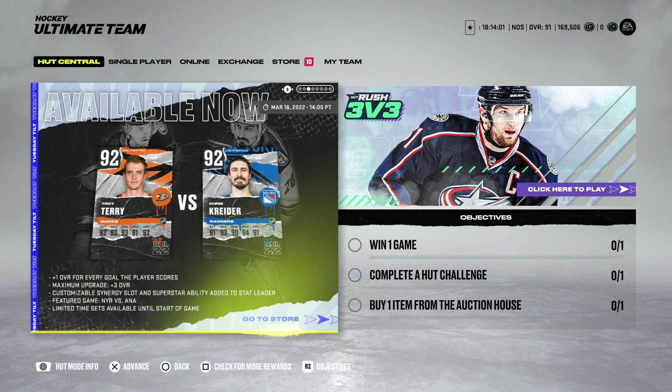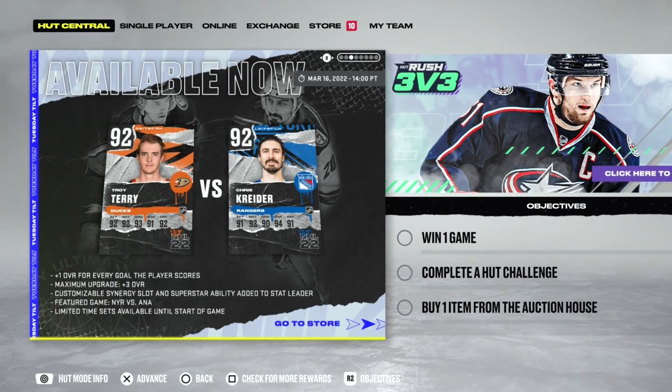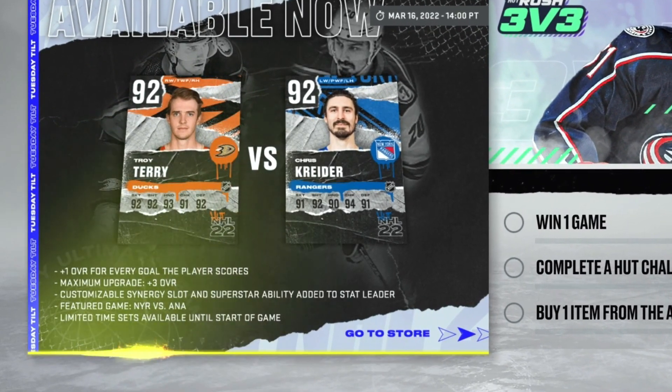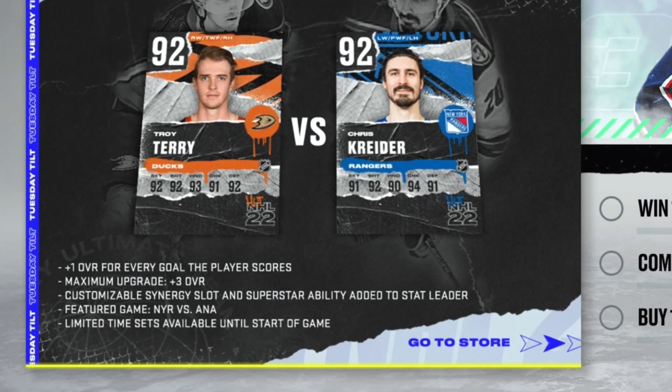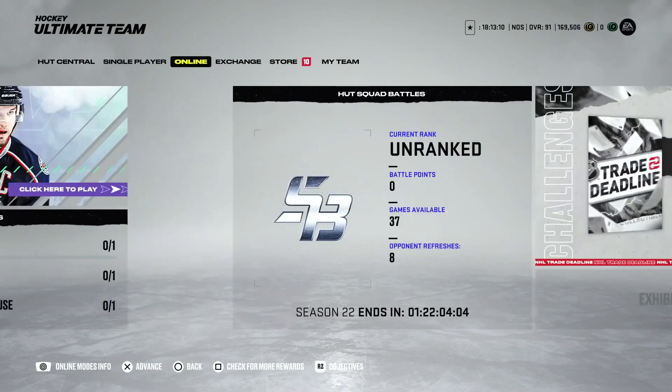Some changes to the Tuesday Tilt cards — it is Monday but they're coming out today. There's now a way to create these cards via set. Today's are Troy Terry and Chris Kreider, playing tomorrow. The Tuesday Tilt is a great idea, but they're just off from making it really good. Cards only get plus one overall if they score a goal, with a plus three maximum — meaning they'd need a hat trick to reach 95, which is obviously tough to predict. They do get a customizable synergy slot and superstar ability for the stat leader.